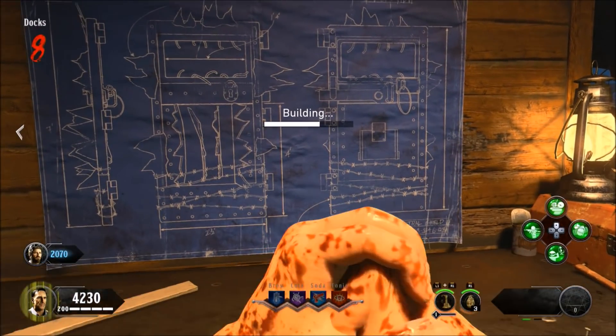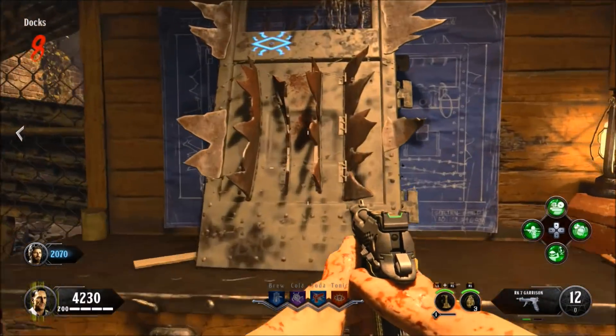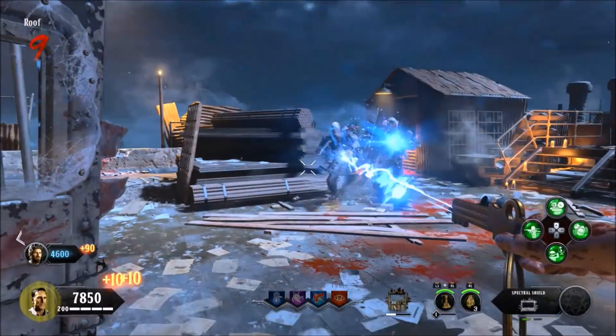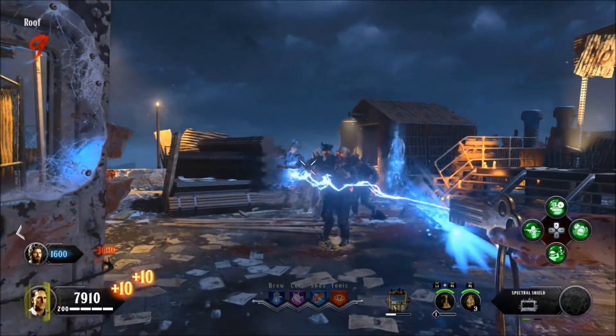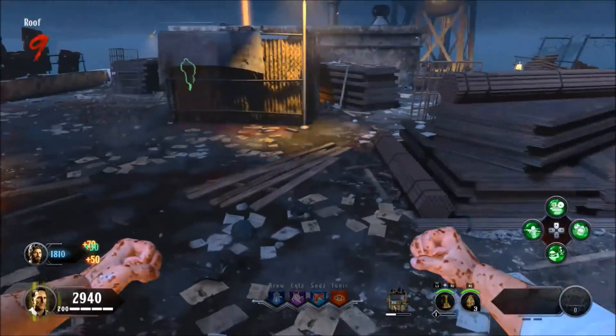Once you're doing that, come into the game and preferably get yourself a shield — this is going to help you out in the later rounds. Pick up the shield and you're set. Once you've done that, you're going to have to get yourself enough points so you can pack-a-punch all your guns, and you're going to leave them inside the pack-a-punch right here, as you can see me doing that right now.